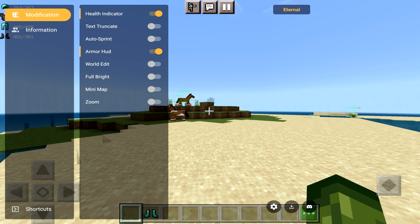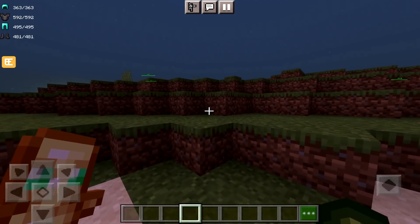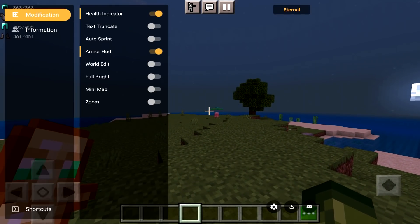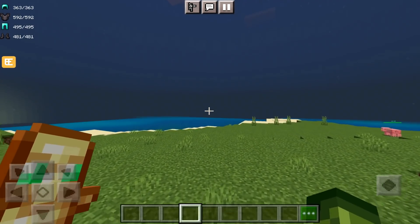Also available inside this client is World Edit — I have no idea how to use it and I'm not going to mess around with it, but I think it's going to be the same as it is in toolbox. Something else this does have is a working full brightness — it's like you as a player literally emit light and everything is completely bright.